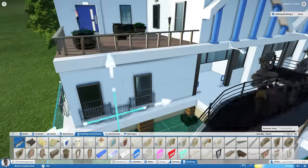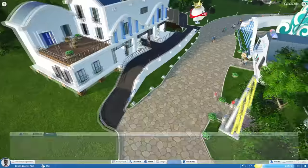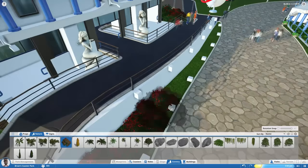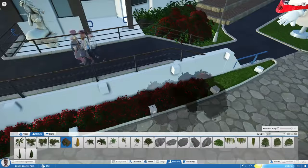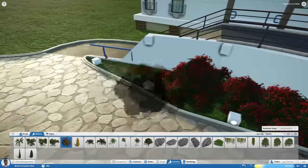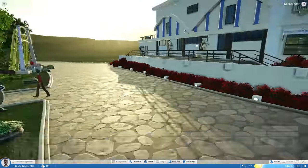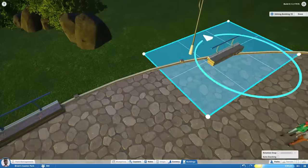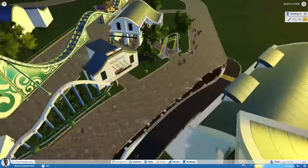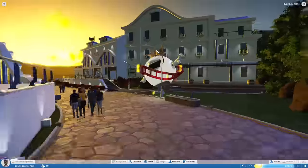All the little details really make the building feel alive. And of course the most important thing is you can actually see the peeps going into the building and at a certain moment coming out of the building. That's really what I wanted to create — just a simple hub for peeps, like it is an actual hotel slash restaurant. And it worked out fine. I'm really happy with the result, and also really happy with that planter right there with the red flower bushes that kind of looks like a hedge.